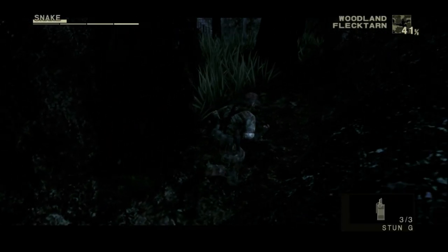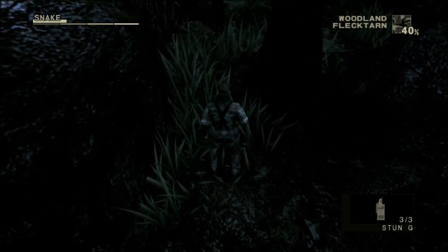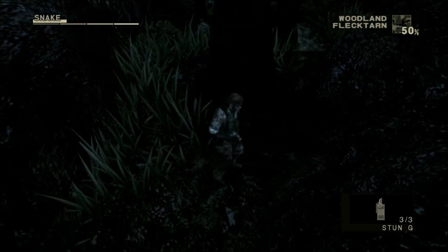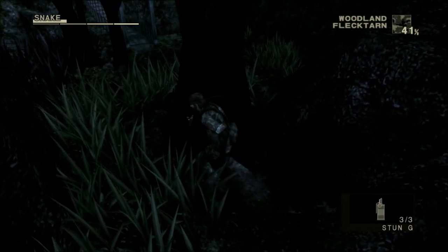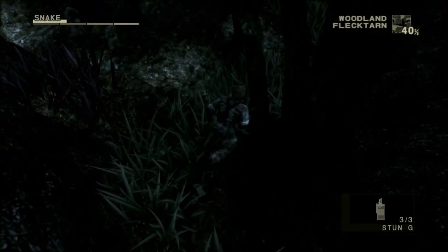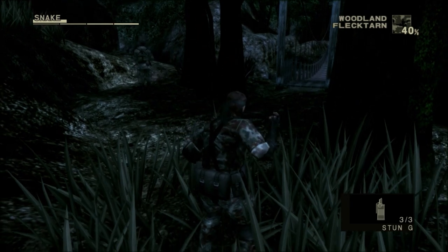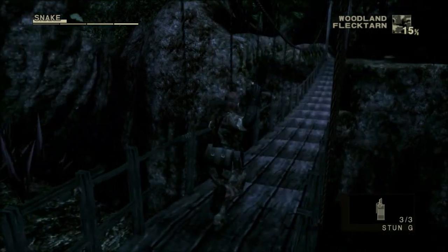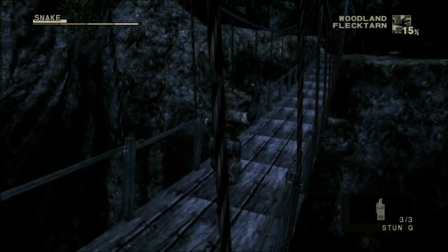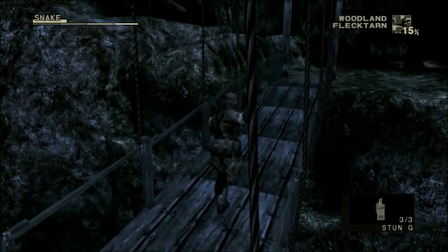Over here at the bridge, I do what I mentioned before — I let myself get semi-spotted to lure one of the guards towards my position, then slide off the ledge to hide in the grass until I have the opportunity to run across the bridge. After all there's no easy way to knock out these guards without a tranquilizer gun. Be careful that the bridge moves when you walk over it and it can cause you to fall over the edge. In fact I do get semi-spotted even when running at full speed.